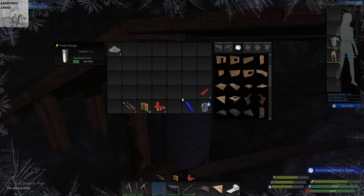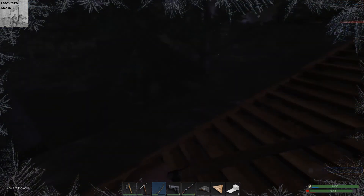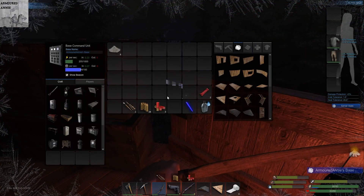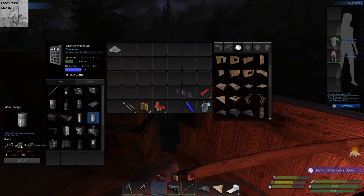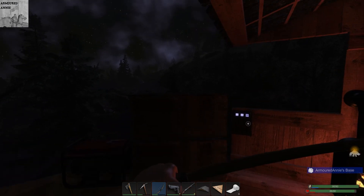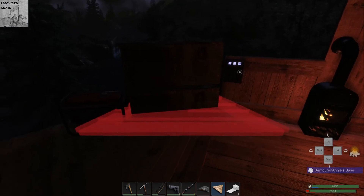Having come down here, look at that - we have power storage. The eagle-eyed amongst you will have noticed I had extra power storage in the BCU but I wasn't paying attention. So yes, mass storage - that's what we're waiting to make. Six, six, six - I just obviously had more scrap metal on me than I needed.